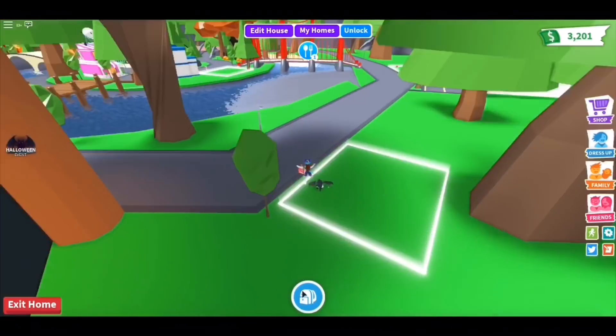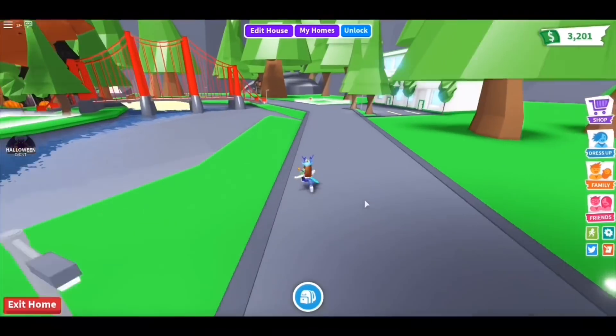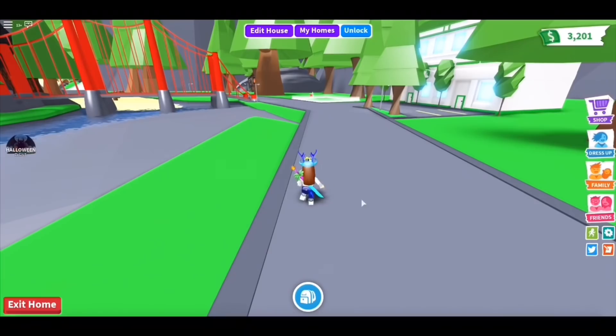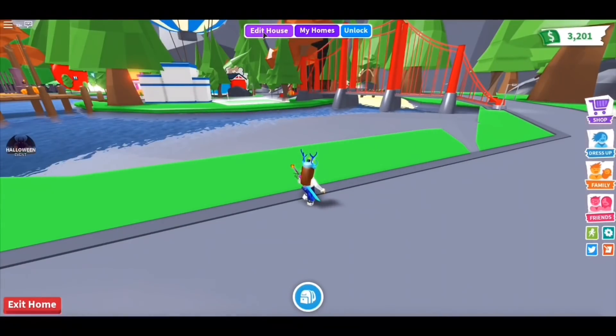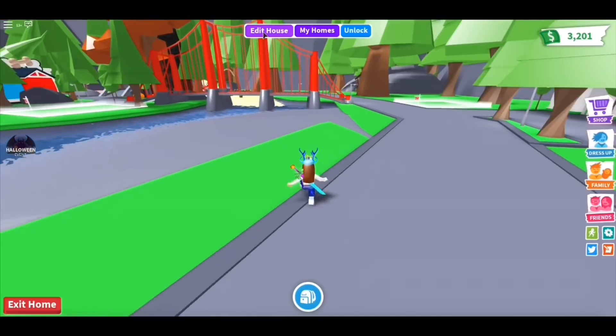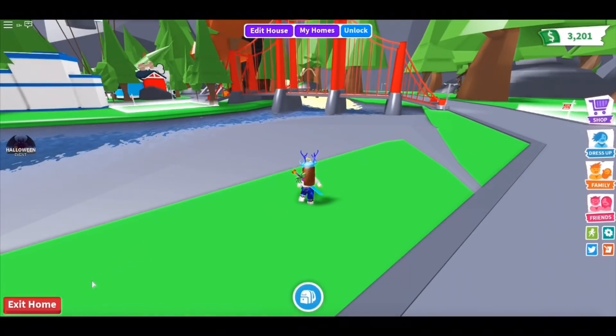Okay, I can put my dragon away now because I don't need it. Here we are, and as you guys can see, you can still see the edit house button because the game is still assuming you're inside of your house, but actually you're inside of the adoption island. Make sure you definitely don't click this button because it's going to teleport you back to the neighborhood.